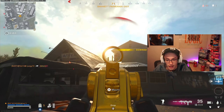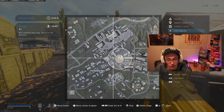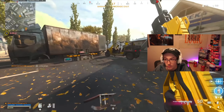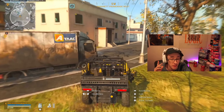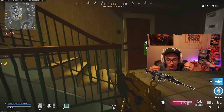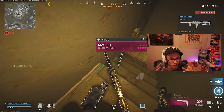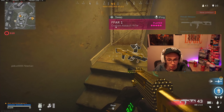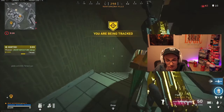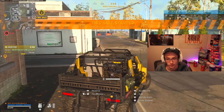A guy jumped down from one of the taller buildings and tried to pop me at the buy station — bad timing for him. I'm in a much better position than he is. It was actually convenient that the loadout drop landed on the roof, because I can grab it without anyone beaming me. That happens a lot — your loadout drops in an open area and people beam you as you're grabbing it. So when you buy your loadout, if there's a low roof nearby, chuck it on rooftops so you can get your weapons safely.